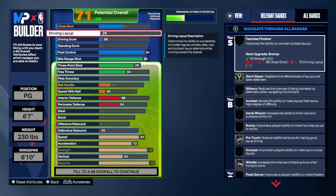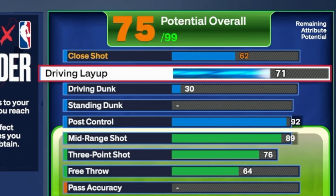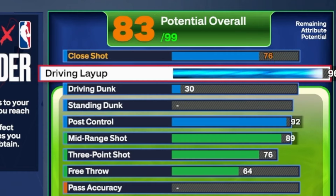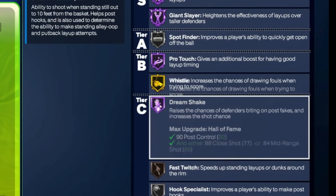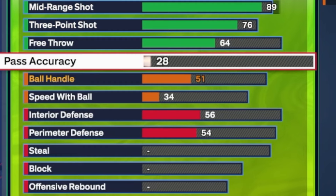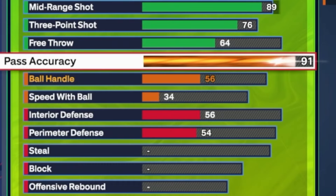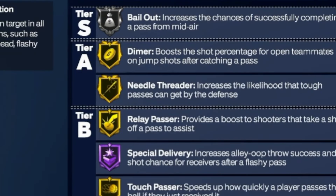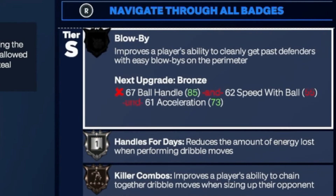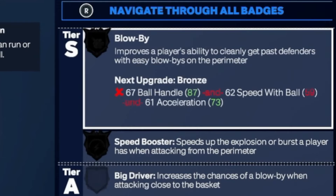That gives you another way to score, basically just opening up your bag. Next we're doing a 96 Driving Layup — look at this — Hall of Fame Fearless Finisher, Giant Slayer, Slithery, Acrobat, Bunny. We're getting all kinds of crazy stuff. We're gonna do a 77 so we can get Silver Masher — you will be able to finish over anybody shorter than you. We have a 91 Pass Accuracy — we want Silver Bail Out to fling the ball around with maximum efficiency.